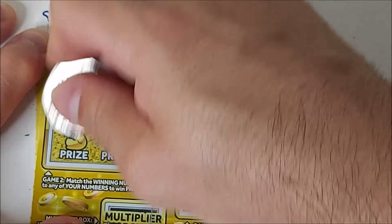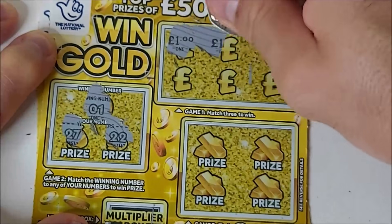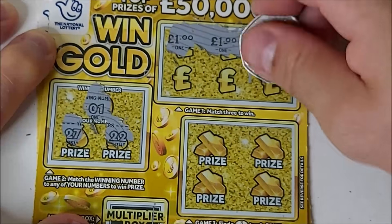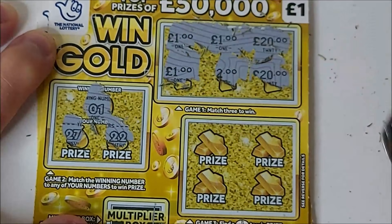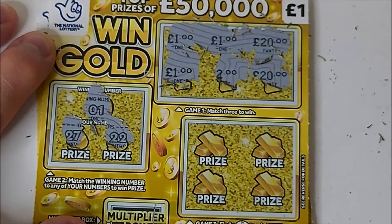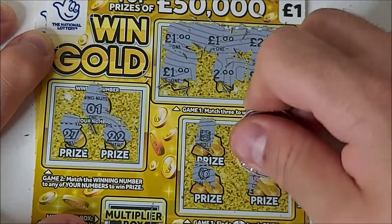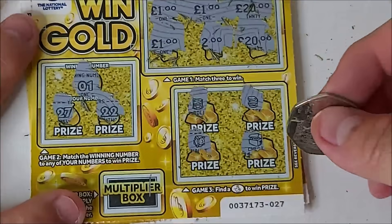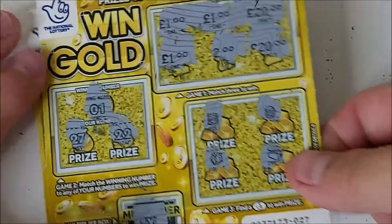Winning number, looking for number one. We've got 27 and 22. 1, 1, 20, 20, 2, 1. Money back at least. Roll, stack, vault and chest. Let's see if we can get a decent multiplier. Nope, just the money back.